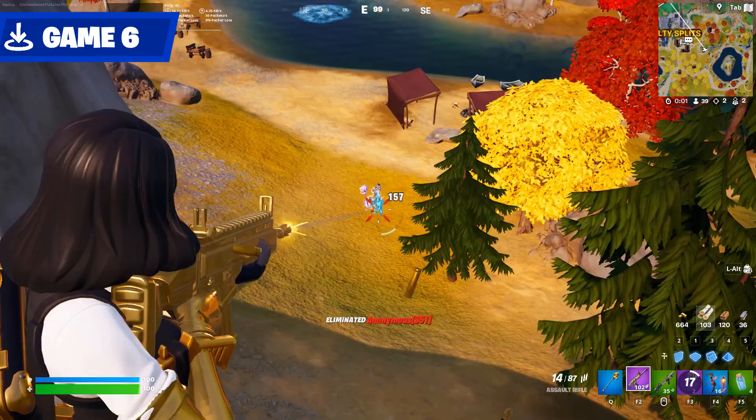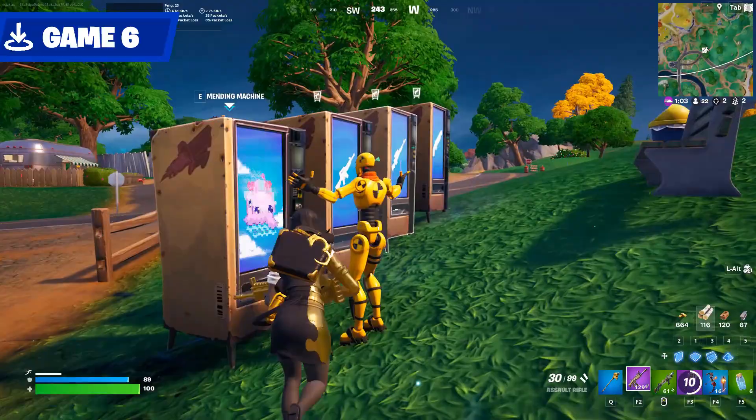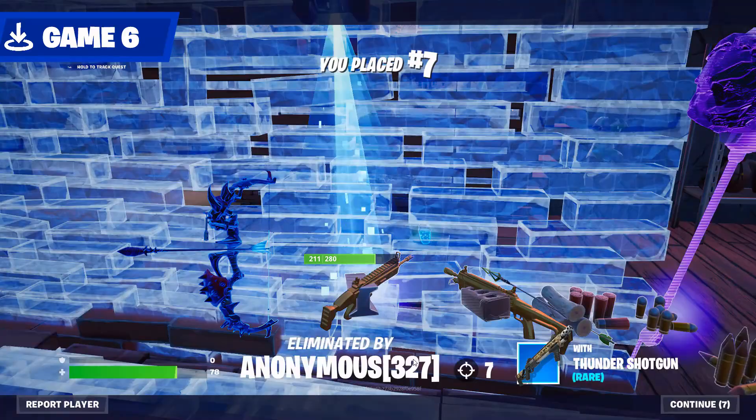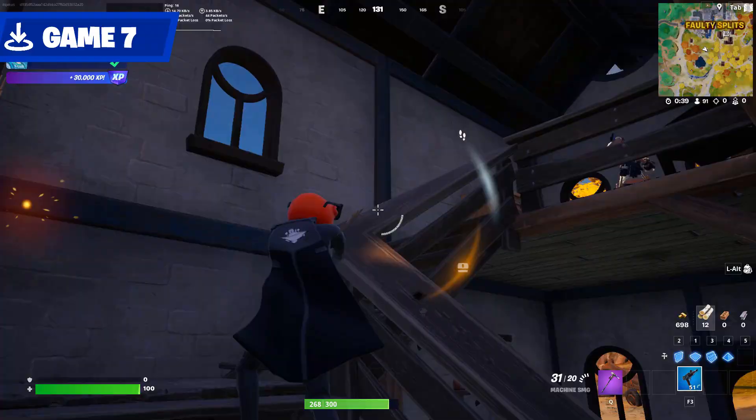Season 1 also has these rift events where random things appear in the world, like vending machines. I died. This hammer is just too slow to attack with. I landed at this other secluded house in Game 7. Surprisingly, it was contested, but I dealt with them.